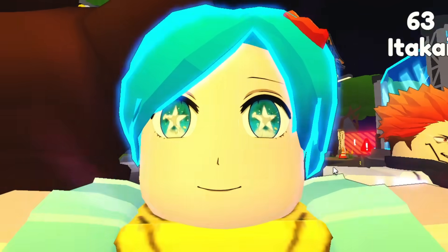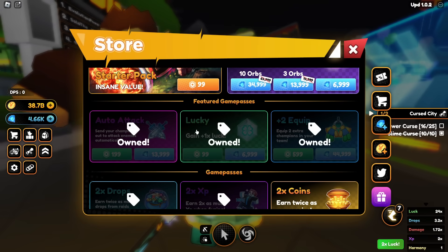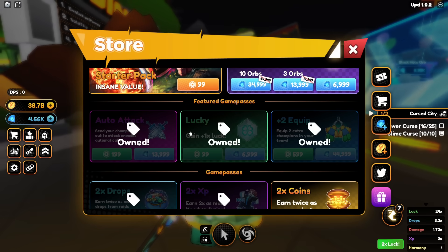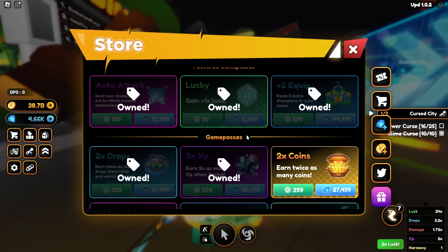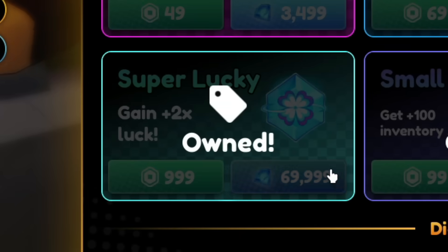How do you pull Cosmics? Have as much luck multiplier as you can. You can find it in the Game Pass store. If you spend gems, you don't have to be pay-to-win — just farm gems. You can get Lucky Game Pass right here. See my mouse cursor. And there's another Lucky Game Pass called Super Lucky that I purchased on stream. It gives you 2x luck and costs 1,000 Robux or 70,000 Gems, but this is so worth it.